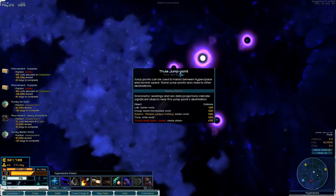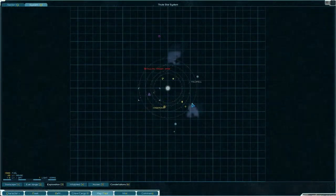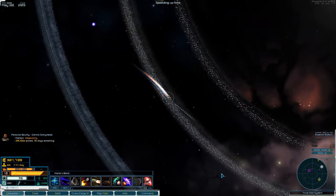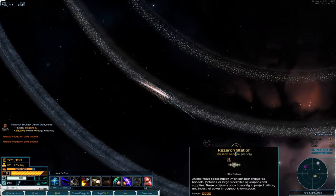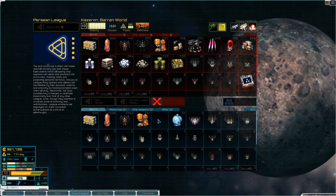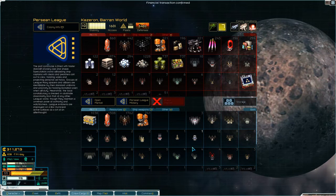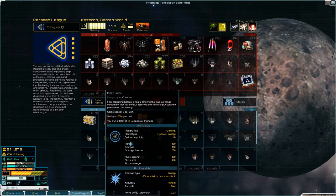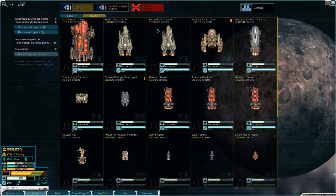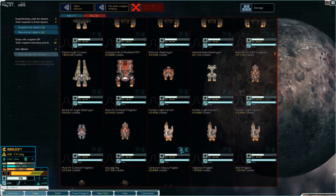And we want to go to Casseron. Where is Casseron? Sell you that, sell you that, buy all of that, and buy a bit of fuel. All right let's have a look at ships — nothing I really want there, and nothing I really want here.